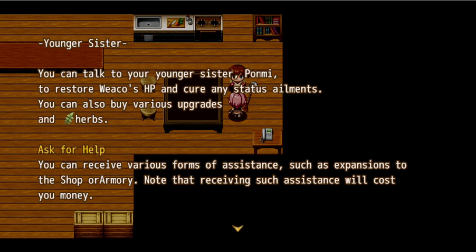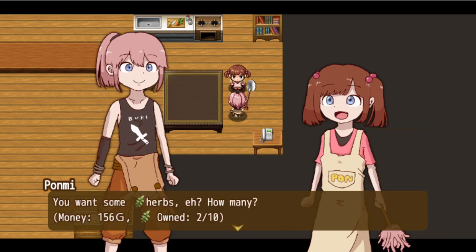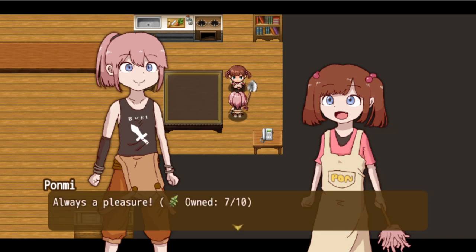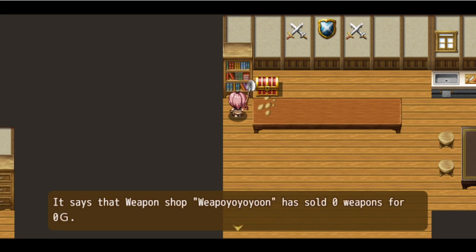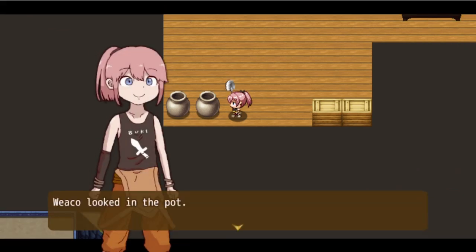You can talk to your younger sister Ponmi to restore Weko's HP and cure any status ailments. You can also buy various upgrades and herbs. Are they 156 gold or is that how much I have? I see - they cost 10 gold each. I get a deal if I buy five - five gold off. My sister is a real wheeler and dealer. The weapon shop 'Weapon Yo Yo Yoon' has sold zero weapons for zero gold. Goal: go for one million gold in total sales. Am I sensing a series?